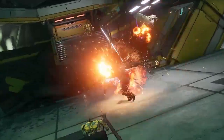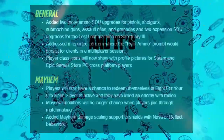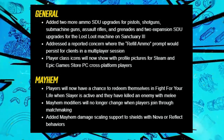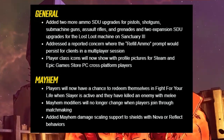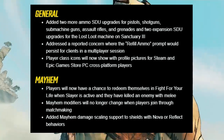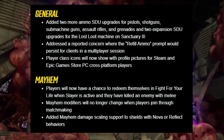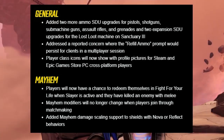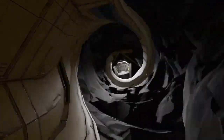Player class icons will now show with profile pictures for Steam and Epic Game Store PC cross-platform players. Under Mayhem, players will now have a chance to redeem themselves in Fight for Your Life when Slayer is active and they've killed an enemy with a melee attack. Mayhem modifiers will also no longer change when players join through matchmaking.